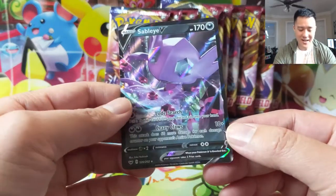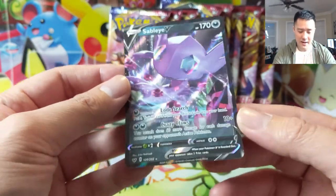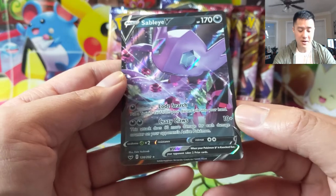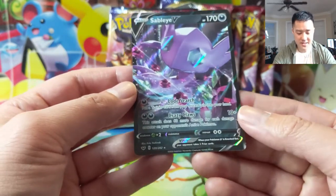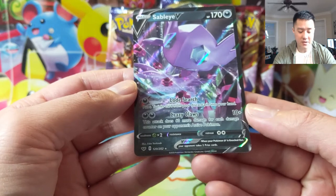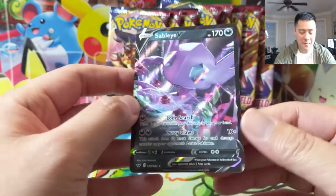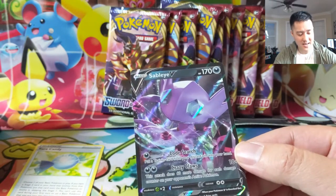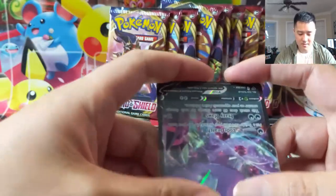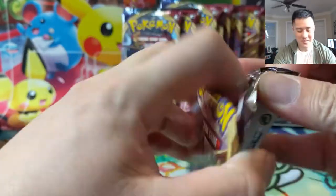Another card I really want is the Sableye full art - it looks pretty cool - but I'm totally happy just to pull this one. Let's take a look: 170 HP, Sableye is a basic. Put a trainer card from your discard pile into your hand - not bad if you don't have that many energy yet. And then Crazy Claws is really strong: 10 plus 60 damage for each damage counter on your opponent's active Pokemon. You just need some way to distribute a little bit of damage and this thing will probably knock out most Pokemon on the next attack. Very energy efficient, only two energy. Really happy with this pull.